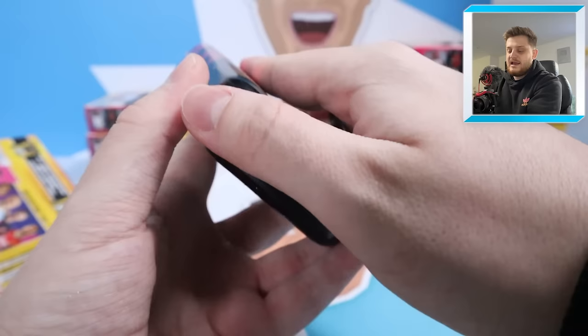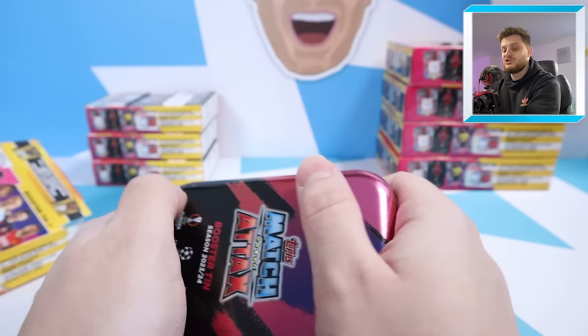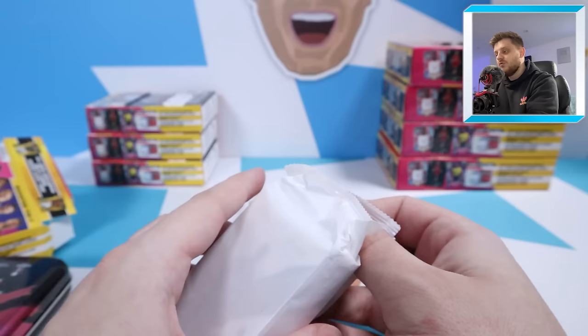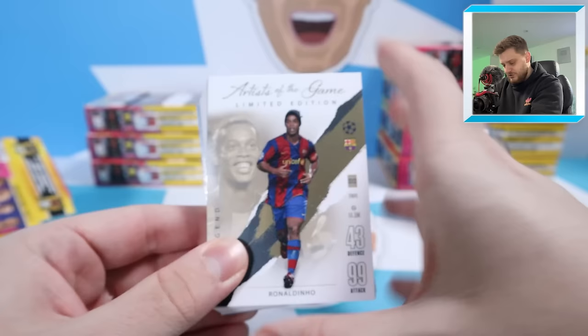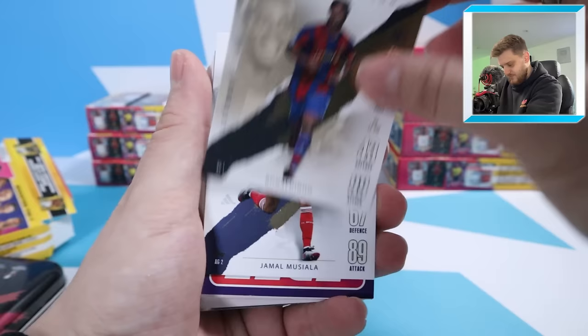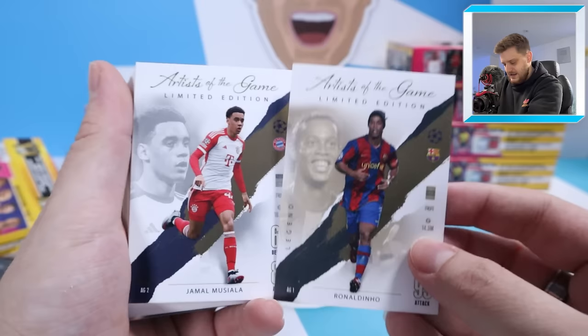Can we get a nice relic card today? That is another thing we're potentially chasing inside the booster tins — you can get the centurion relic cards inside lucky tins, and of course stadium stars. In the mega tins you can get the centurion relics and match worn shirt cards. Let's see what we can get in tin number one. We're starting off with the beautiful artist of the game limited edition of Ronaldinho — it is beautiful! And we've got Jamal Musiala as well, so you get a past and present limited edition inside. Then we've got a code card.